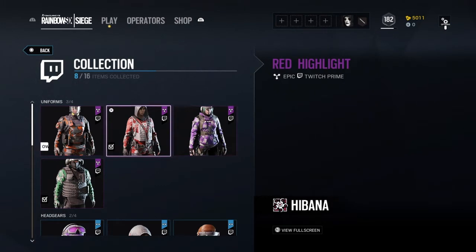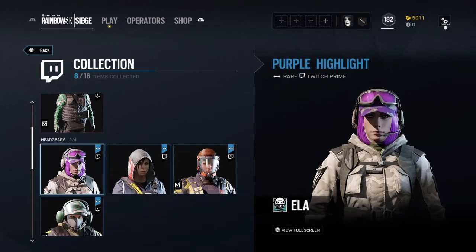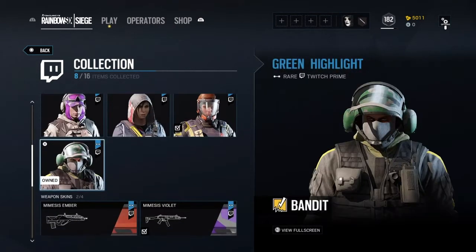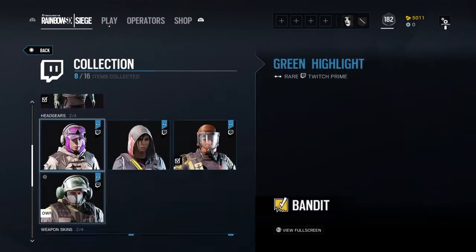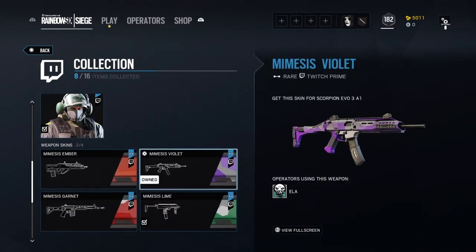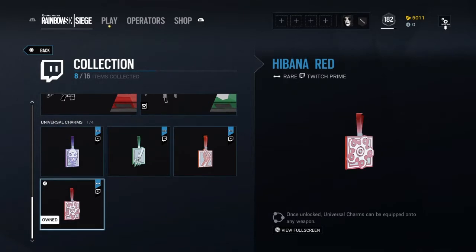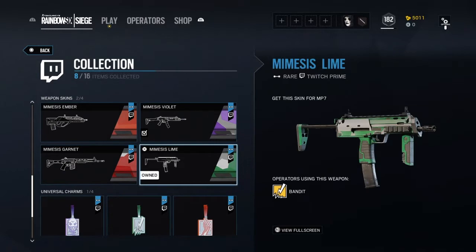I got everything but Ela, and Ela's looks like the nicest with her hair too — that'd be sick. I got Finka and Bandit fully decked, got Hibana's uniform, and I didn't get Hibana's headgear. I didn't get anything from Ela except her camo, and Ela's color scheme looks maybe the most sick. Bandit looks pretty nice too. I don't really care about the charms, I'm not gonna use them.